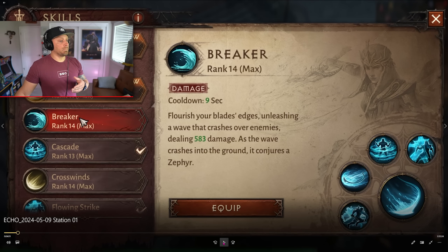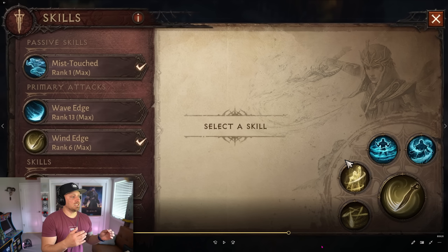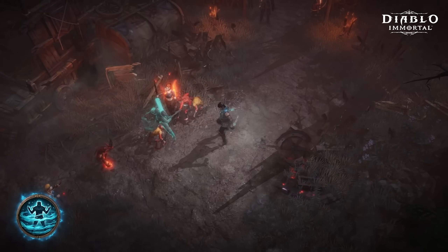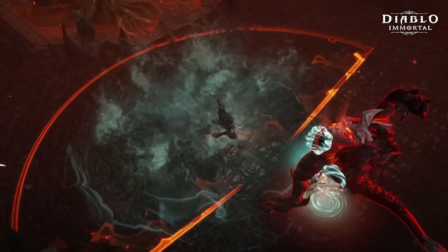Breaker: flourish your blade's edges, unleashing a wave that crashes over your enemies dealing 583 damage. As the wave crashes into the ground, it conjures a Zephyr. Mist Touched is the passive skill for spawning Zephyrs. You have two primary attacks — Wave Edge and Wind Edge. Wave Edge seemed to be more of a ranged style attack, while Wind Edge brought you much closer into combat. I preferred Wind Edge in PvP battles and Wave Edge in open world farming.